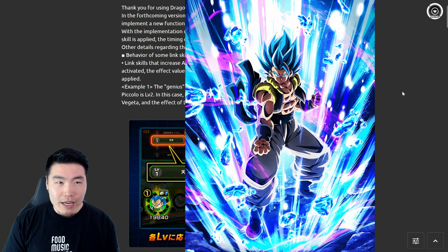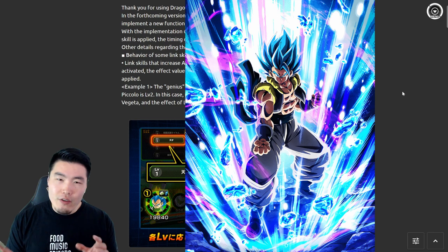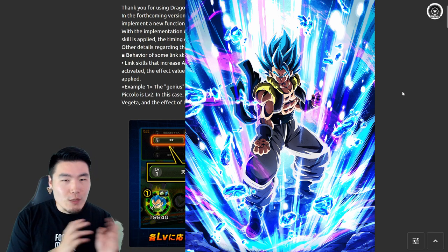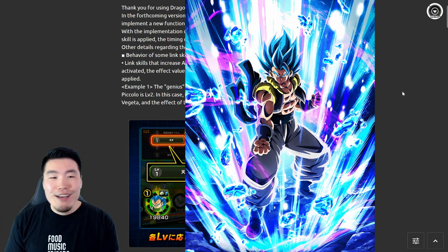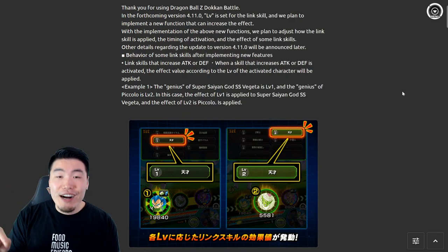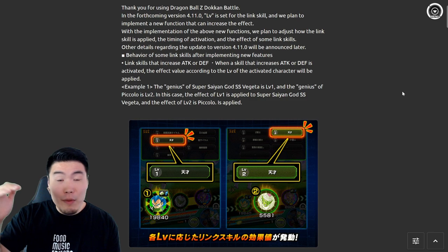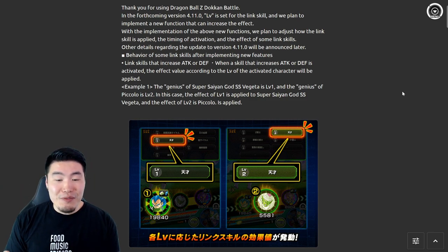I'm not really sure how that would work for transforming units that have different links — are you going to have to level up the links for both the pre-transform and post-transform states? Either way, the point is the links for different characters are going to have levels now, starting at level one up to maybe level five or level ten.